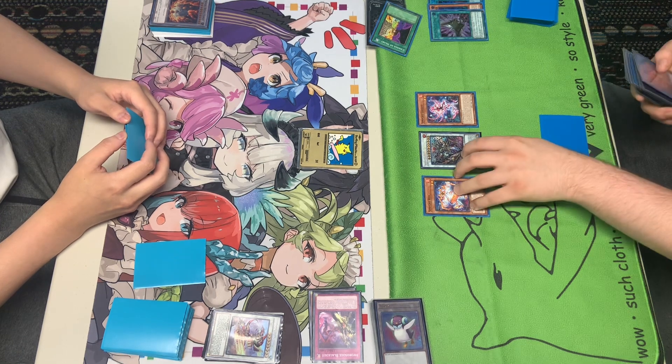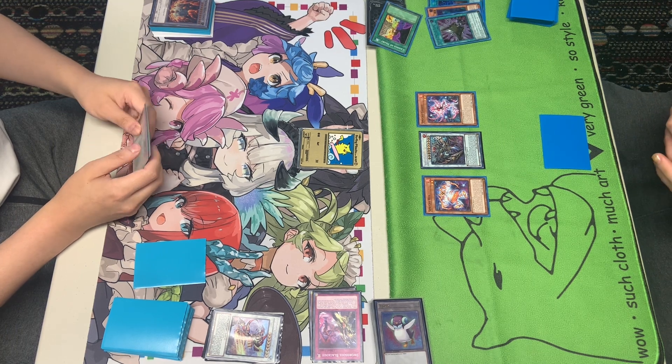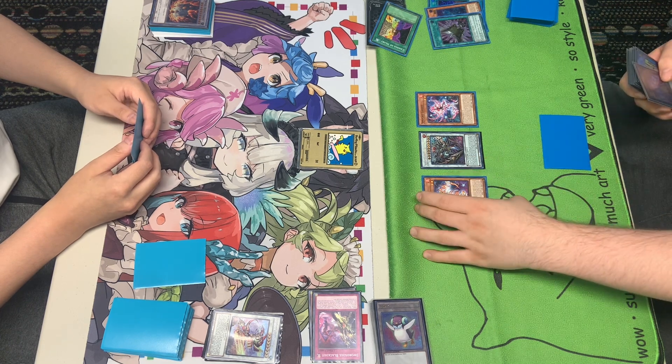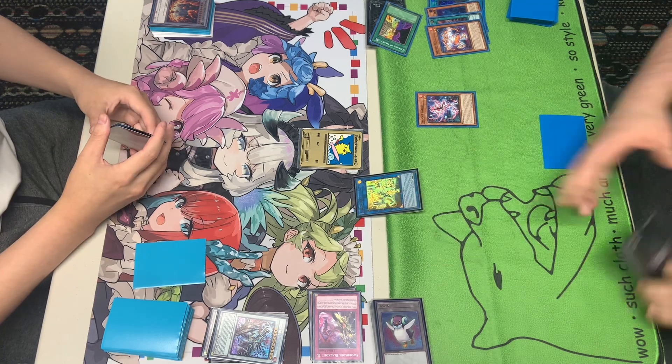I think you really should call it 'Stolen Sprite,' because a lot of your effects just take your opponent's monsters. You have Triple Tactics Talents, Change of Heart, and the Econ — it's going to be called Stolen Sprite.